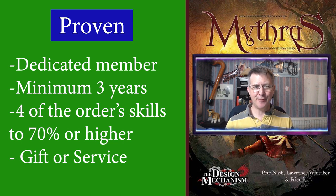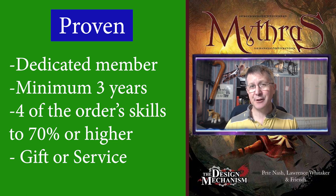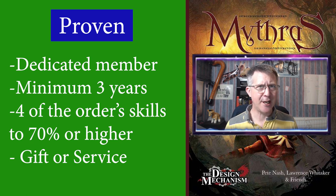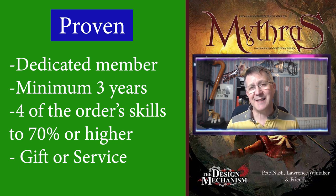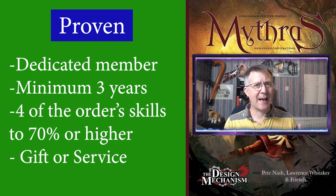The next rank is proven, and as you go up the ranks there are fewer and fewer people who actually hold these ranks. The requirements to be a proven rank are that you must be a dedicated member of the order, actually within the order for a minimum of three years, and you must know at least four of the order skills at 70% or better. So there's a time element and a skill element. Also a valuable gift or service must be rendered to the order to demonstrate devotion or loyalty. You can see that the criteria to progress is becoming more and more involved — game content, campaign, money, actions, and skill progressions are starting to link together.